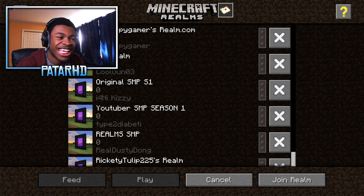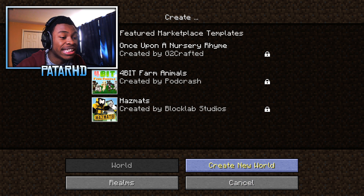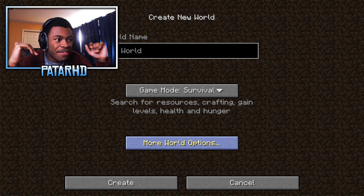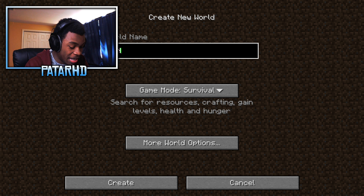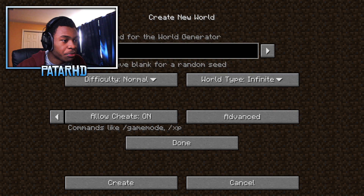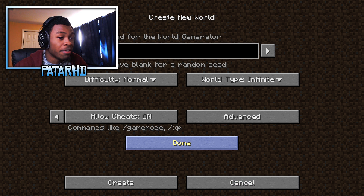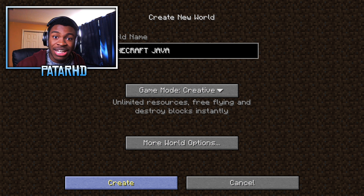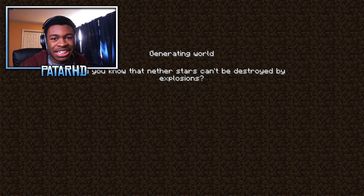Let's go back and create the world to see if it has the Java UI. We'll name it 'Minecraft Java,' make sure it's on Creative, turn multiplayer off so we're not distracted, and create the world. Look at that — it's generating just like Java Edition. Oh my god.